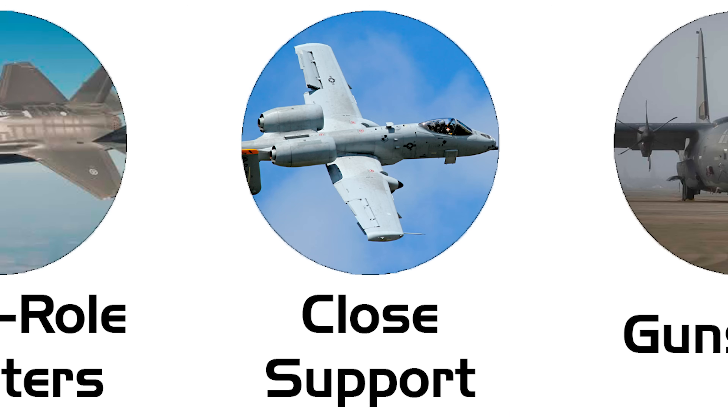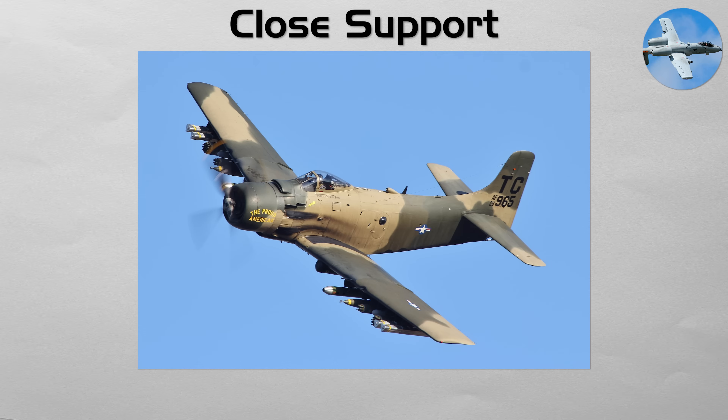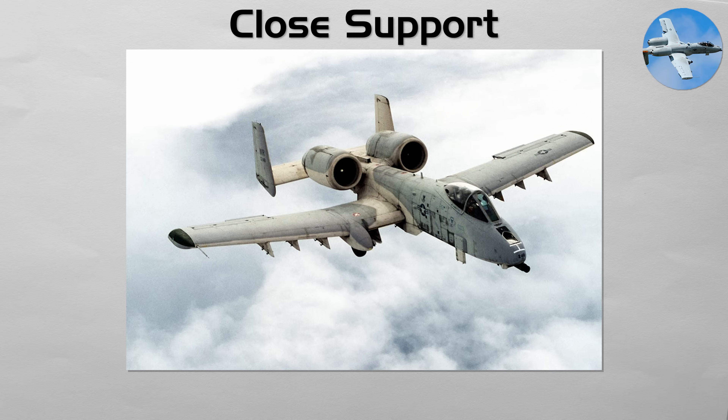Close Air Support. This is an aircraft specifically designed to attack ground targets, often in direct support of friendly troops on the front line. The defining feature of a close air support aircraft is its toughness and ability to loiter over a battlefield. They are heavily armored, can fly low and slow, and are built around a massive cannon or a large payload of bombs and rockets. Their job is to destroy enemy tanks, artillery, and fortified positions with precision. The American A-10 Thunderbolt II, affectionately known as the Warthog, is the most famous example.